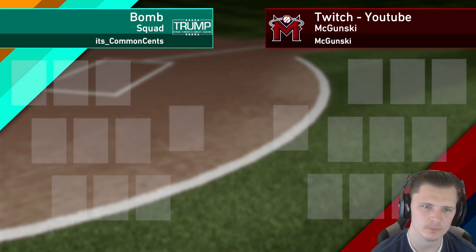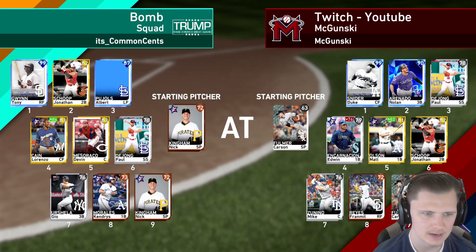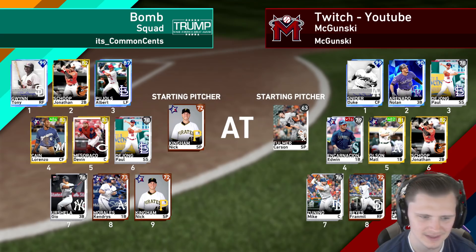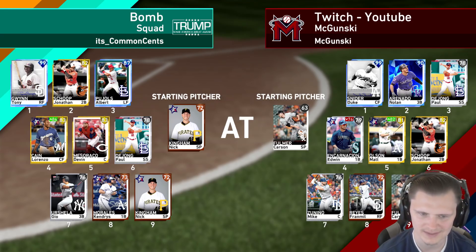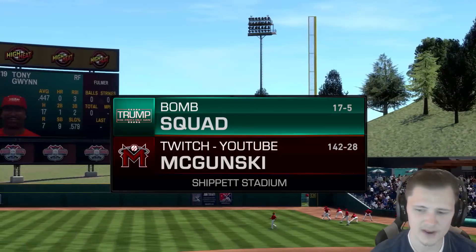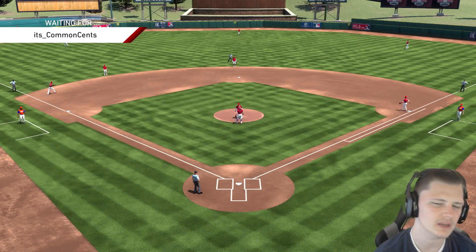Our next game will be played against BombSquad — the user's name is It's Common Sense. He's got Gwynn, Scope, Pujols, Locaine, Masaraco, DeYoung, Urshela — his lineup is in a weird way. I don't know why you'd bat Locaine fourth. Masaraco should be either two or four in this lineup, and DeYoung should be slotted up. Our opponent is 17 and 5 and we're 142 and 28. Our opponent should at least be able to hit a little bit, so this game should be interesting.